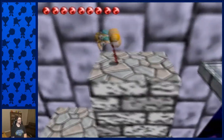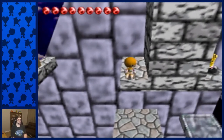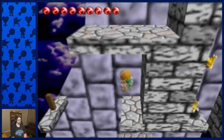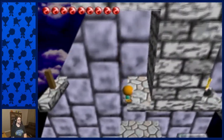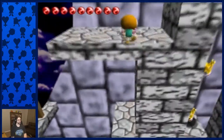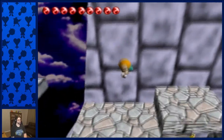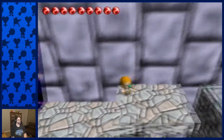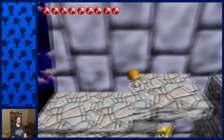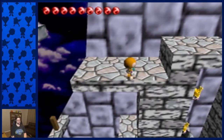Then do a pole vault up to this little ledge that exists for no reason. This is where it gets really difficult. You want to stand near the edge, do sort of a quick turnaround so you can get full momentum, and pole vault up to this — it is a very difficult pole vault. There are two main pole vaults: the high pole vault, and the forward pole vault where you let go a little bit later, which still gets you extra height but makes you move forward. You need that forward momentum to make this jump, otherwise you don't get up.